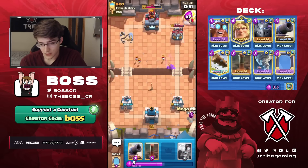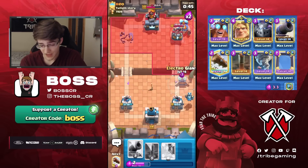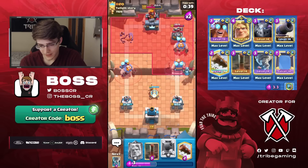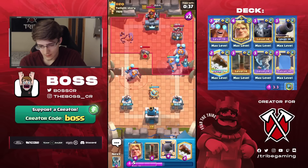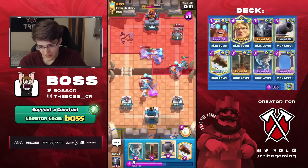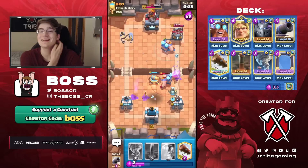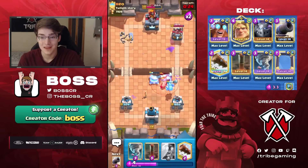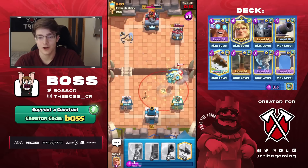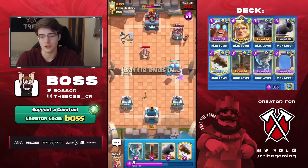I don't know if he's got Earthquake or not — if he doesn't, this is actually probably going to defend very well. I think the better play was going Golden Knight so his Golden Knight didn't dash on my Tower, because if I went Tornado I wouldn't have had enough. I think that was the correct play, and we saved half of our Tower so we're in a better spot. He could obviously take our Tower but it depends on if he has Earthquake. He goes for a Rocket — he predicted the Cannon, but unfortunately the Rocket wasn't able to go where it needed to be.